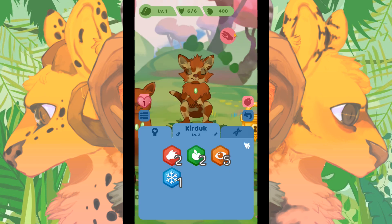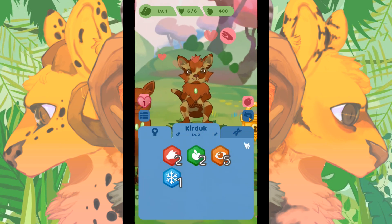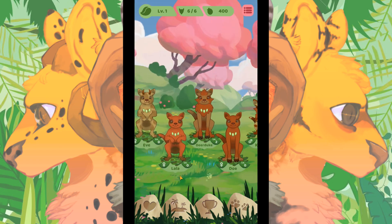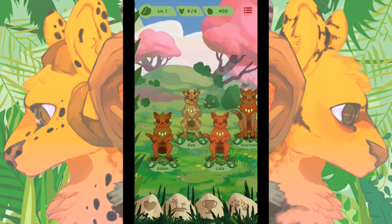We can go ahead and feed him to make him grow up and give him a little pet. Cure Duke starts at level two because of the genes we leveled up. I think that is so cool! Doe is so big now.